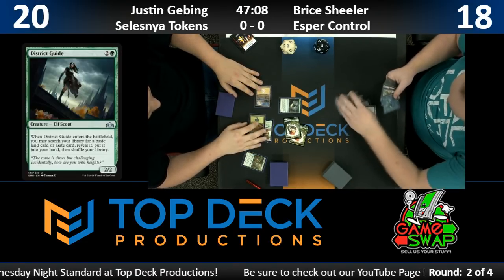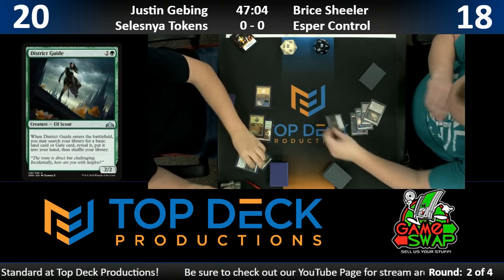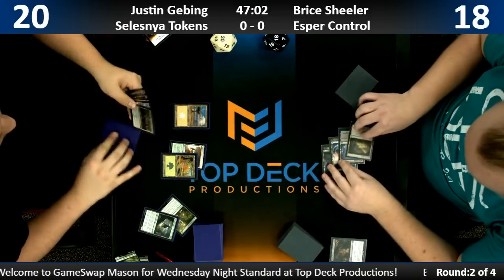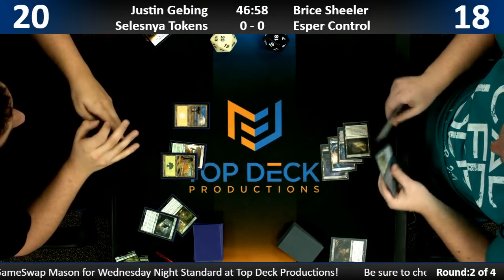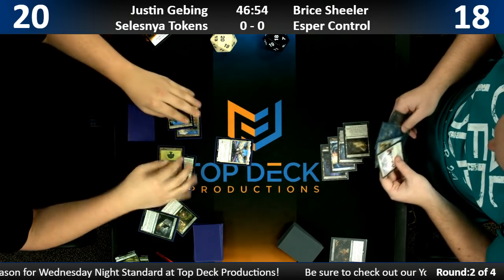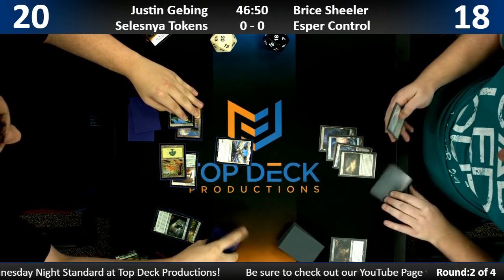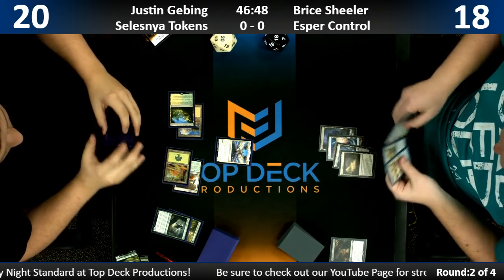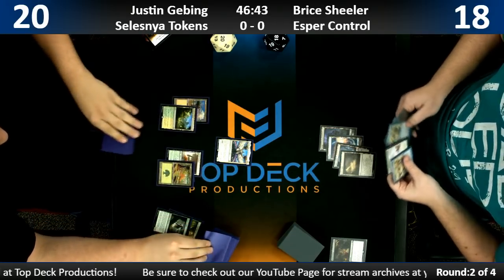She knows her way all the way around the district — gets all the basics and all the gates. Probably don't want a gate, but you know what, that's what you got to do. I feel like I could do a Postal Service themed deck with District Guide in it. I've been looking at it mainly in the context of an Abzan deck, because that's where I want to be in Standard right now.